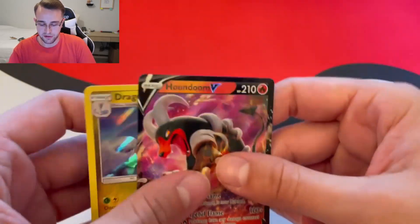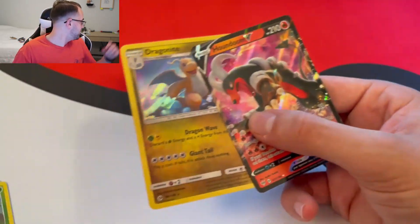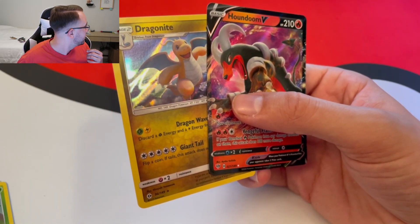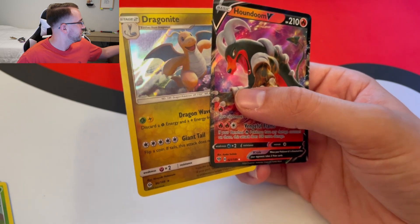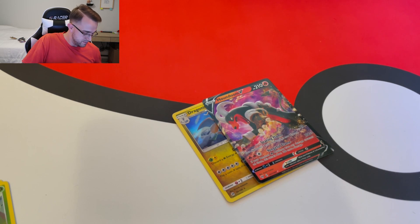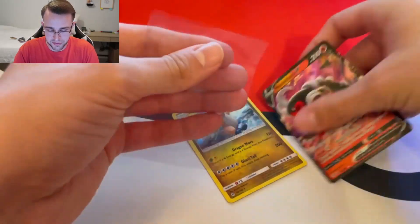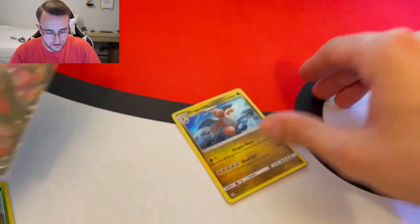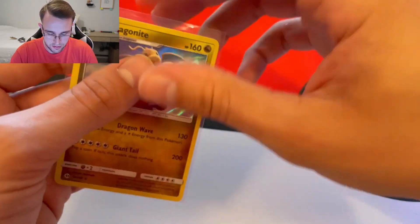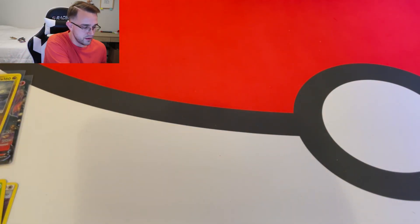Let me go ahead and grab my sleeves — didn't have them sitting over here handy. Hey, can you hand me my giant thing of card protectors out of there, the one that's open? There we go. Wasn't 100% prepared, as you can tell. Put the Houndoom V in one sleeve and get the Dragonite in one as well. We'll put those in better protectors afterwards — that's a good way to start us off.